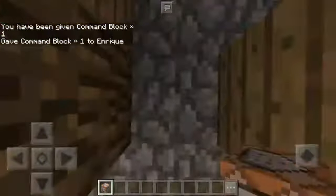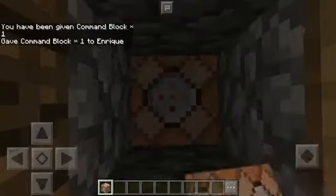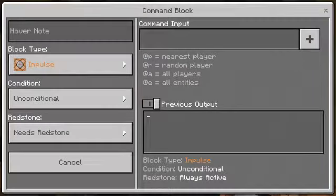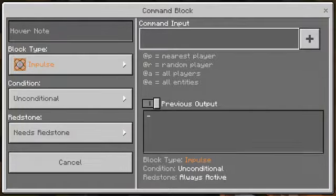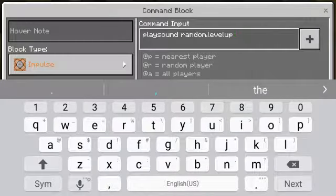And go over here. Dig a hole and add your command block. Open it and open the command input.